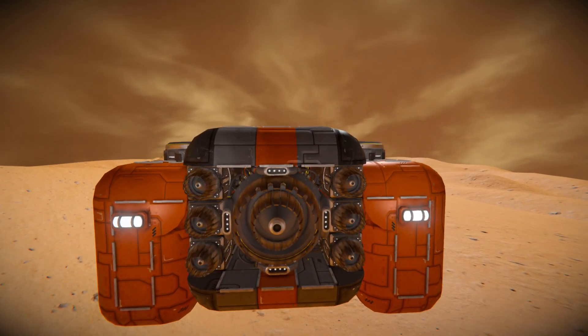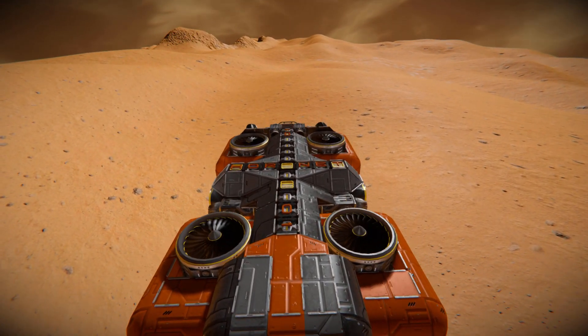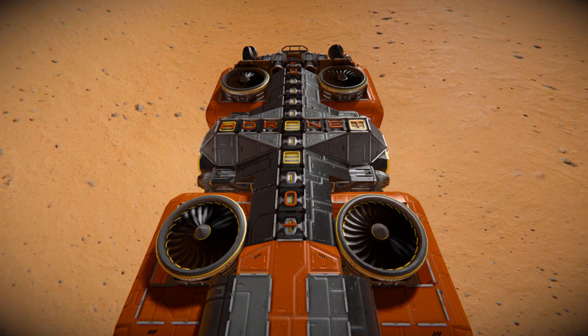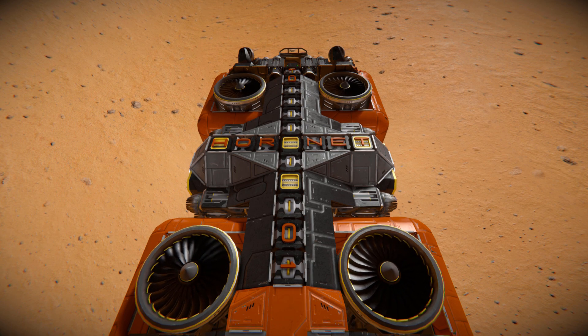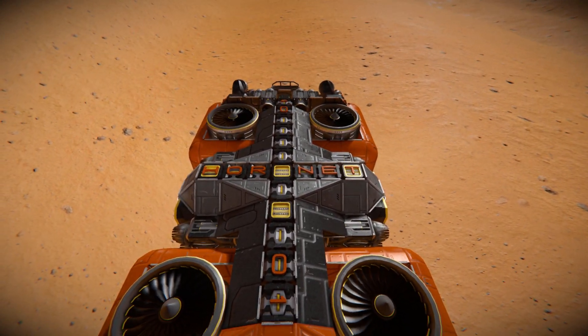Coming up and above, we're going to see the tops of our large atmospheric thrusters to help keep us off the ground and afloat while we're nice and heavy. Along the middle, or the spine of the ship, we've got a bunch of conveyors and small cargo containers for some additional space to pack some ore, along with some letter blocks to spell out the name of the ship — Hornet along the middle, and Zero One at the top and bottom.